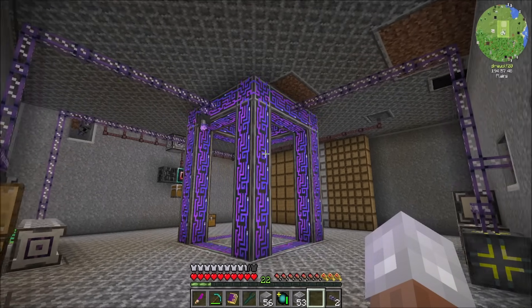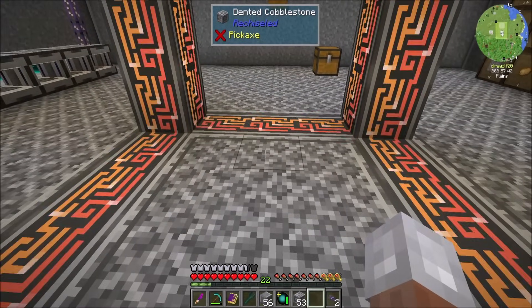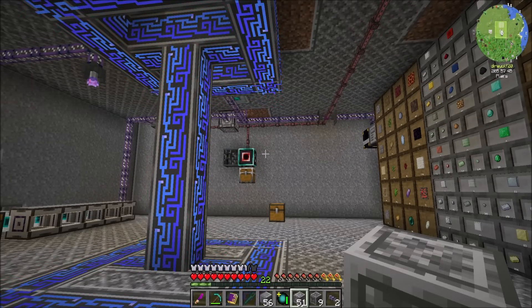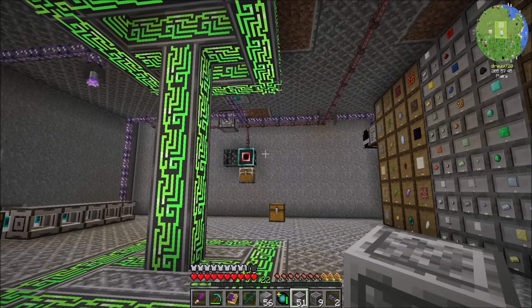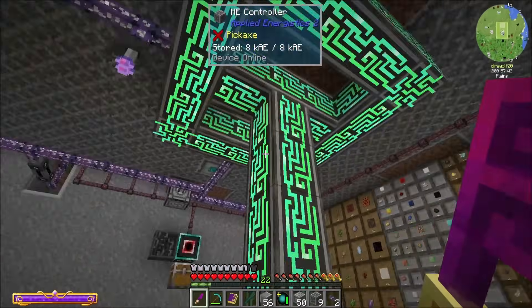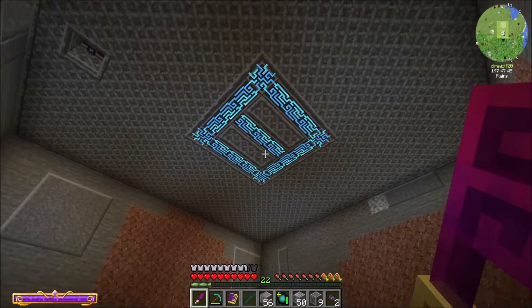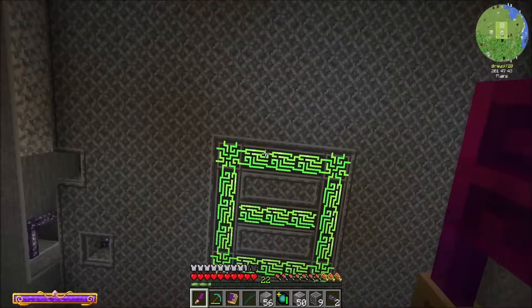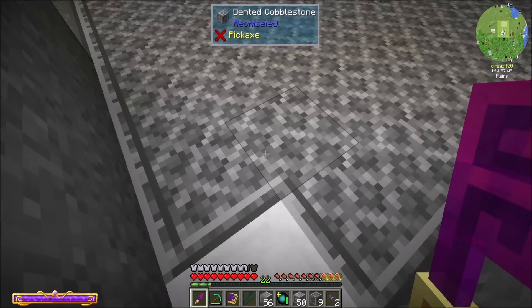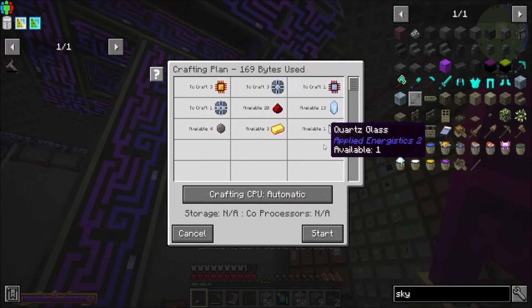There's nothing saying I couldn't do something like this - that's another valid design. There's all kinds of neat ones. I toyed around with a couple and I think this one works for now. If I decide I want to tweak it, I can. Now I have access to a bunch of channels - remember, every face of this block can be a channel, 32 of them. The next thing I want to get is that color applicator. Everything should be back up and running, so I should be able to craft that.